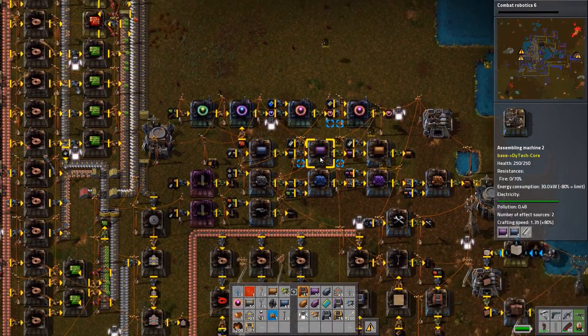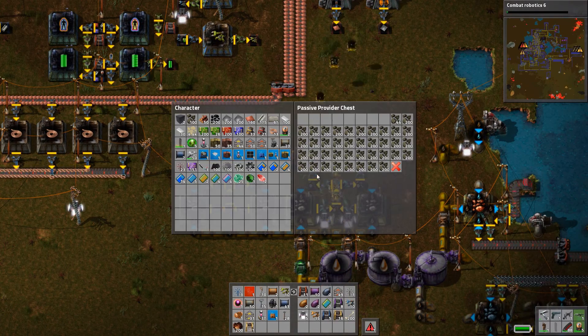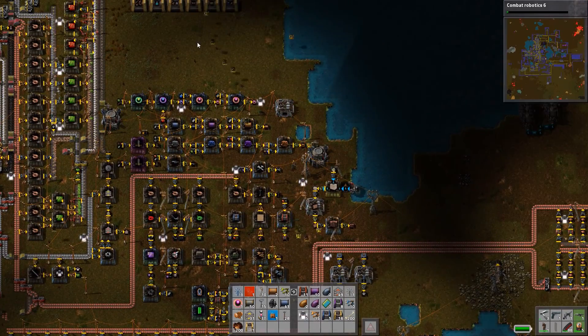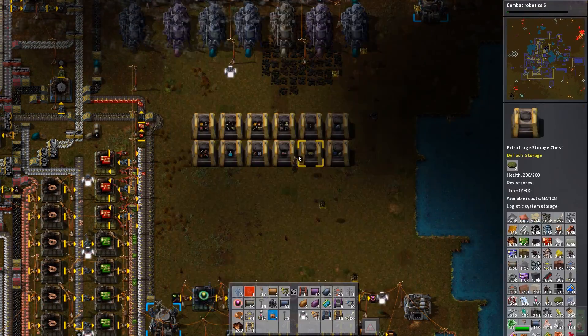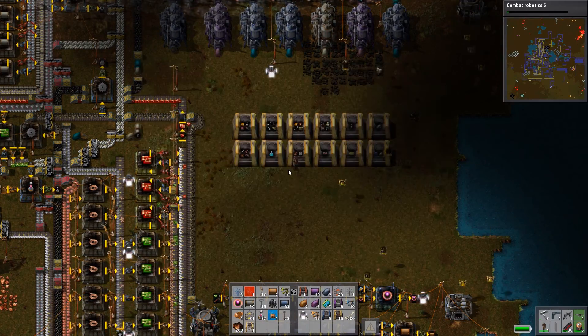I also went ahead and swapped out the final chests in these lines for an active provider chest so they always have space to put stuff in, so it will always keep going — provided that I have storage space somewhere for these items over here, which I should have for quite a while. I got all this extra space now, not really worried about space. But I'll still add like 12 more of these, just to future-proof.